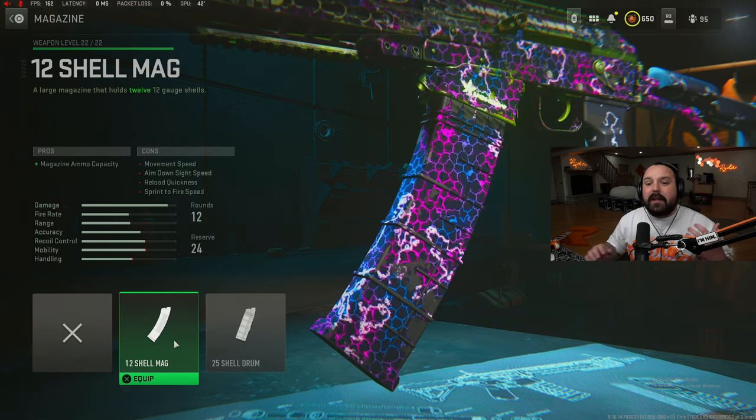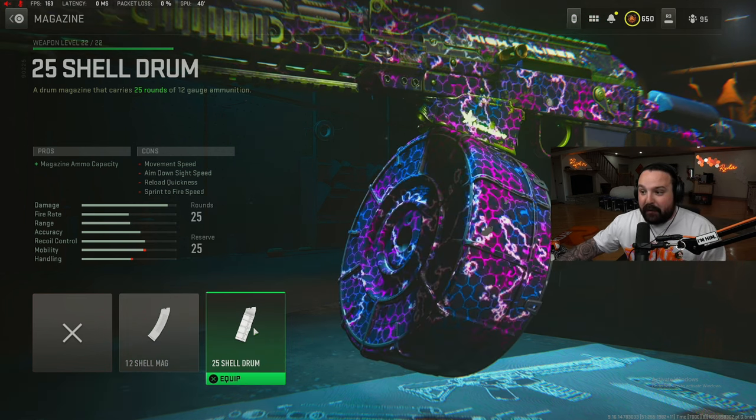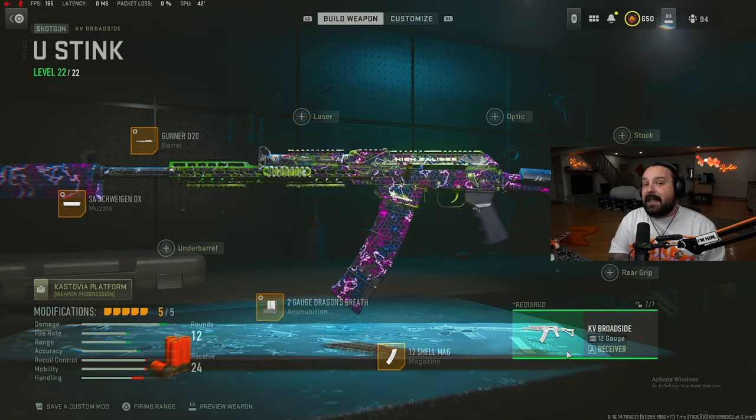Finally, jumping aboard with our fifth and final attachment, we're gonna rock a magazine — the 12 Round Mag — for enhanced magazine capacity while keeping good movement. For those of you that don't care about mobility or want to camp, the 25 Round Mag is absolutely broken. I run the 12 Round Mag for ranked — it's the best way to have good mobility. That is the best KV Broadside build, doof doof fire shotgun build in the game. Hope you guys enjoy this class setup!